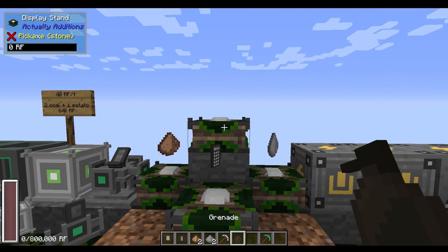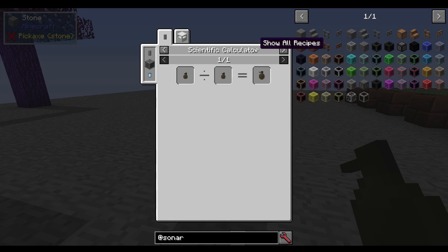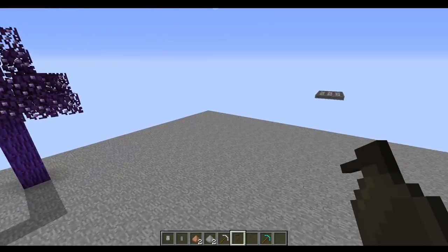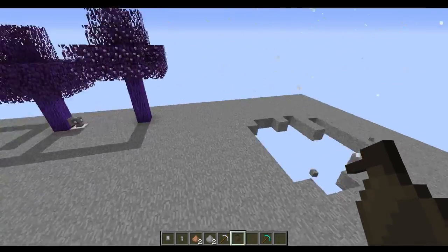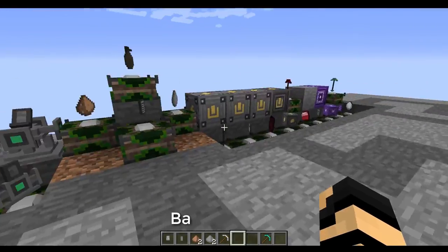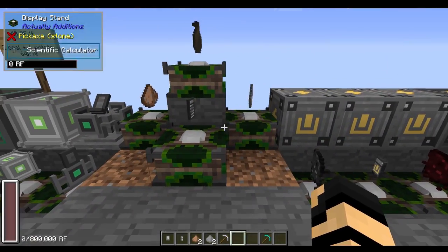To start with, we've got grenades. The recipe is just a couple of baby grenades and a scientific calculator will get you a big grenade. These things are very destructive, so you're going to want to be careful what you do with them. Just a little heads up — they're very big booms. I think they're even bigger than regular TNT.